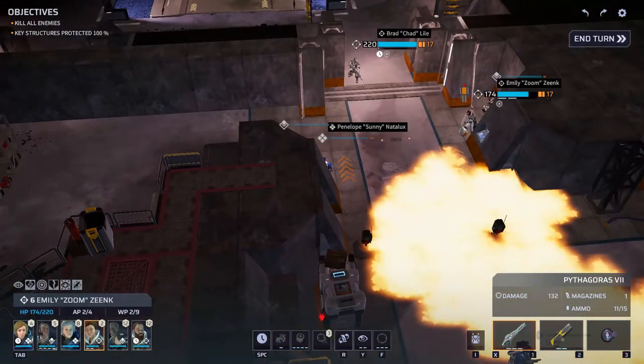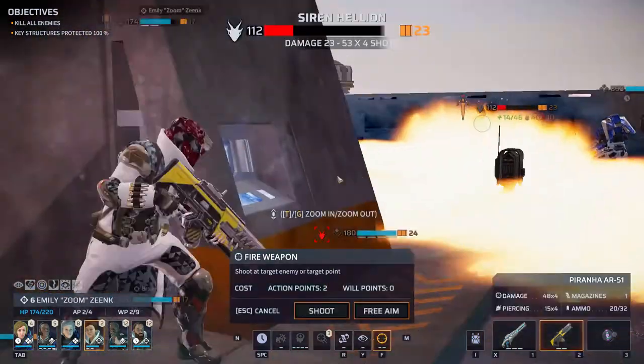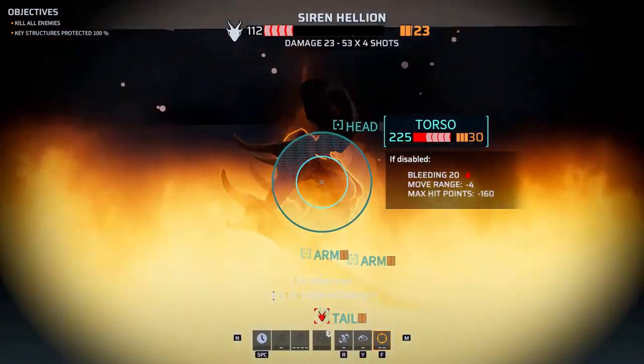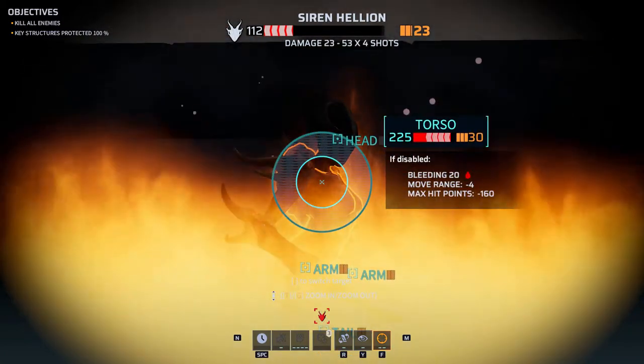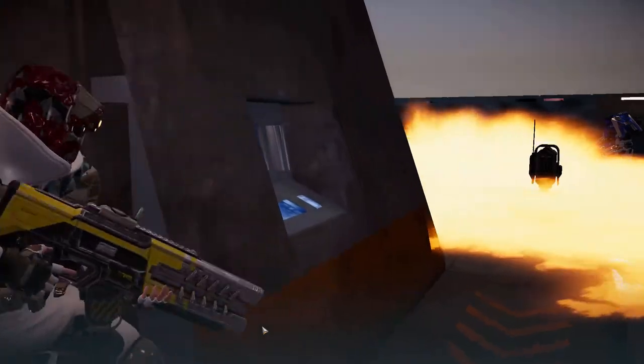I think we're just going to have to go for the kill here. It kind of sucks that our soldier can't get out of the way — we have to move to the side but it still works. Some good damage. You don't have enough action points for a second sniper shot, so let's fire now — which kills her. Nice.